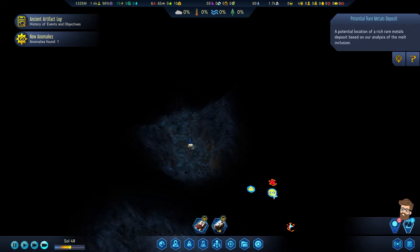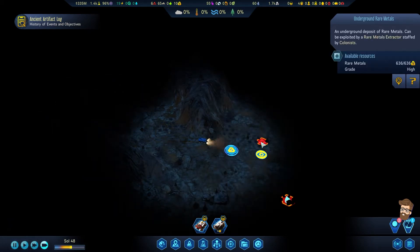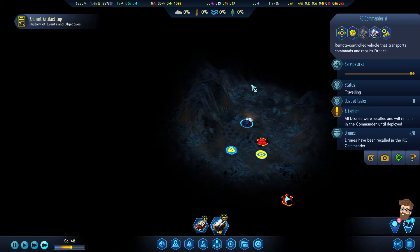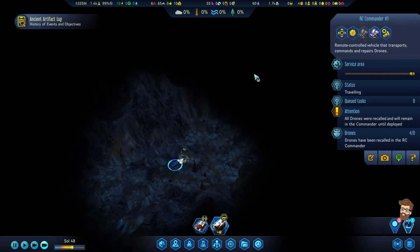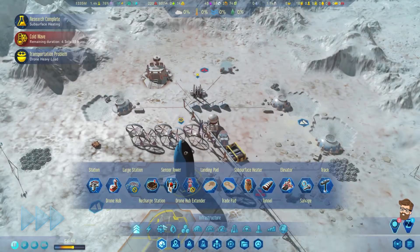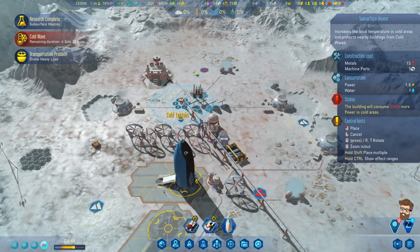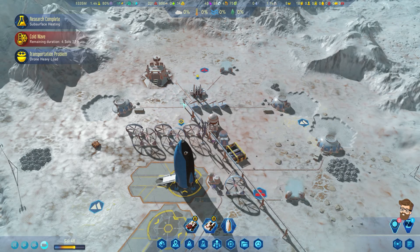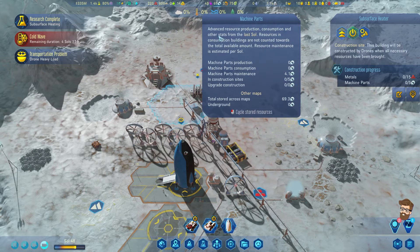We've got this anomaly here — this is a potential rare metals deposit. I'm going to guess this will not be a rare metals deposit, just because of its proximity to these two. If it is, hell yes — I'll absolutely go build out that way. Let's go back upstairs, build that thing real fast. We've got the materials for it, so it's just a matter of making it.